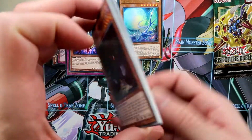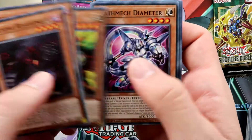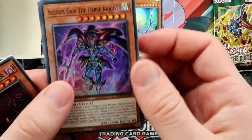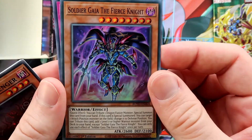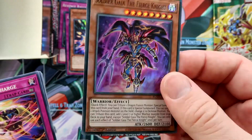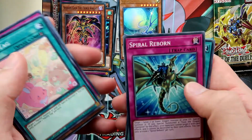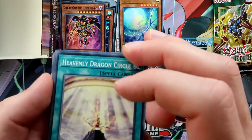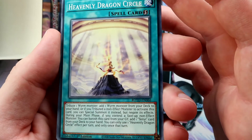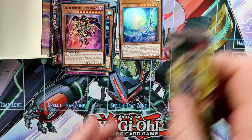Two packs left from the right side. We got another Dark Lords Underhand, Soldier Gaia the Fierce Knight — one of the new Gaia supports, cool looking. And the Heavenly Dragon Cycle, another great card for a common.